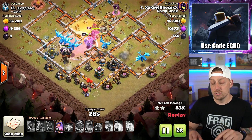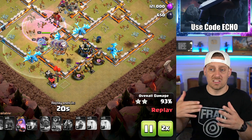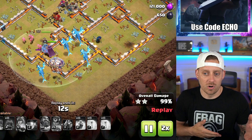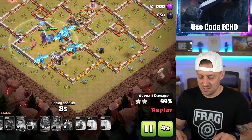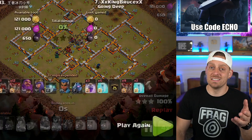So we have two Electro Dragon attacks — a two-star and a three-star. Remember, three stars win wars. Two stars you can get lucky and win wars, and one star as well — but you don't want one-stars. So don't use E-Drags, guys. Let's see if we can find a different strategy. Let's go on the hunt.